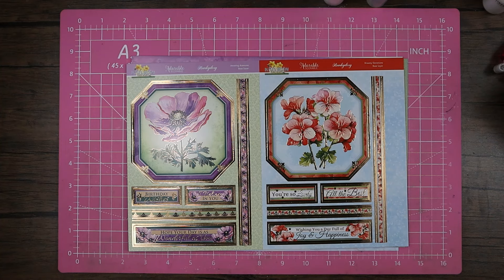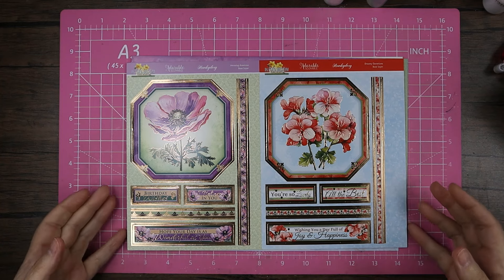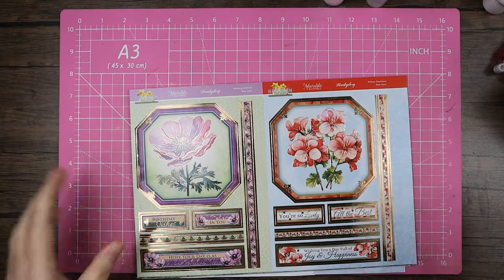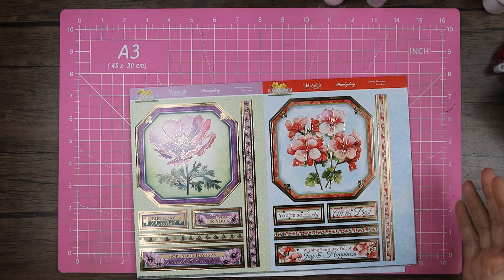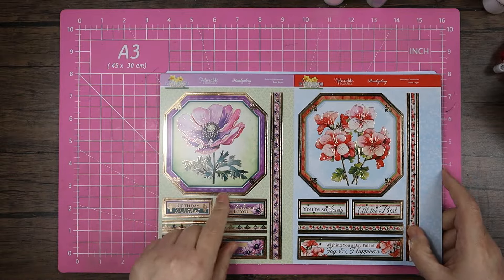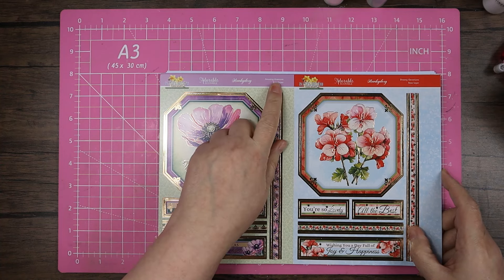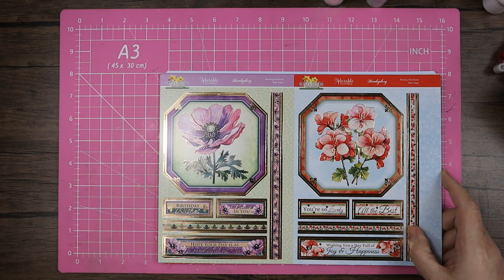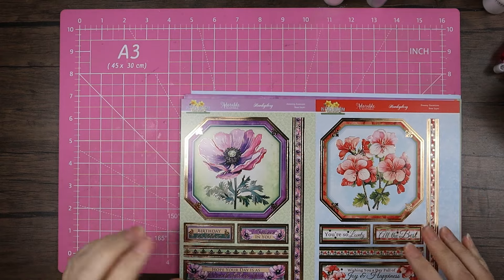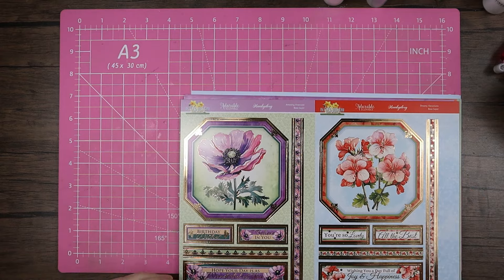Hello, welcome back to my channel! Thank you for coming back, and as always, a huge massive thank you for the support. Today I'm coming back with the In Full Bloom Floral Delights Deco Large, which was the last Deco Large collection they launched. Today I thought I'd have a little play with this amazing anemone — it's a difficult word to say, and I always think of that 'Mana Mana' song to get my head around it.